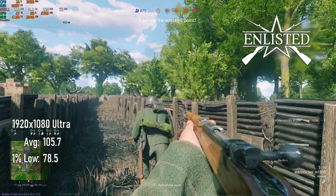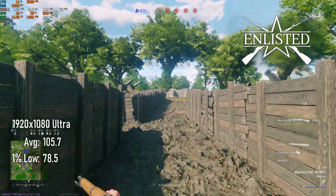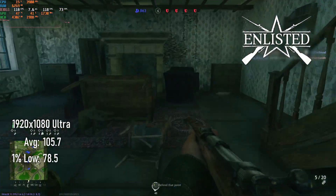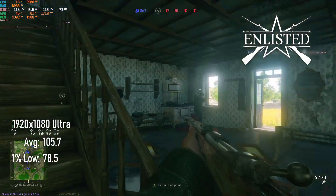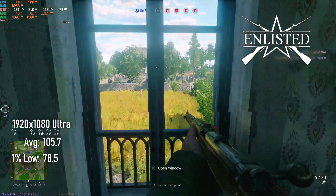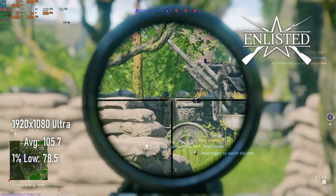Enlisted is a new one to my benchmark suite, and frankly it's not my cup of tea, but hey, Crisp covers it and I just go where he goes. Performance was good, averaging 105 FPS in ultra settings. The game's still in early development, so performance is likely to change over time — hopefully for the better, but one can never be certain of these things.